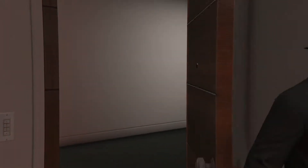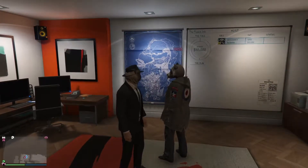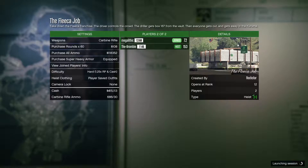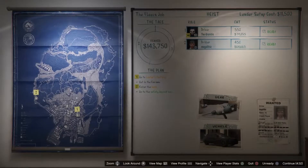Hello everybody, it's Mr. Pugdog here, otherwise known as Puglo Escobar, and today we're going to take a look at doing the Fleeca Job, which is the final heist in the series of heists given to us by Lester that can be accessed through the high-end apartments.